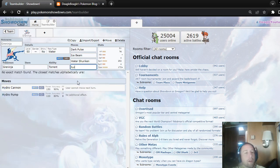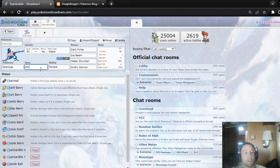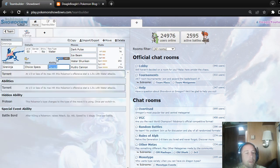If you're using a Choice Specs set, you could use this. You could use Protean or Battle Bond.